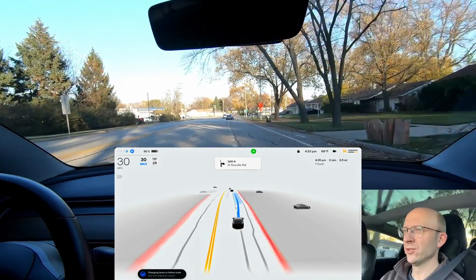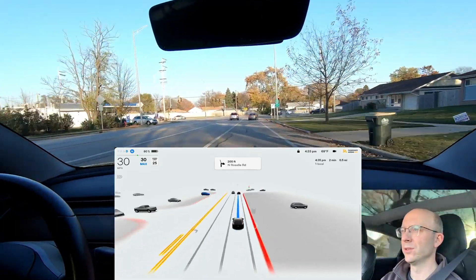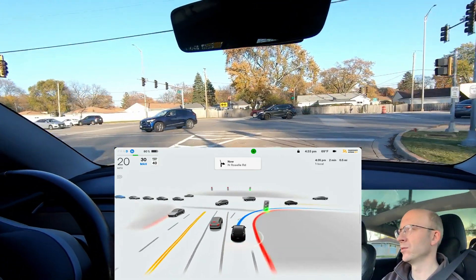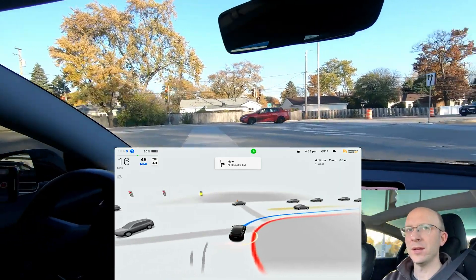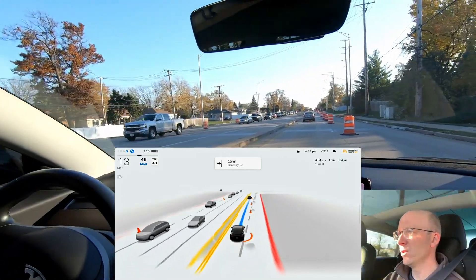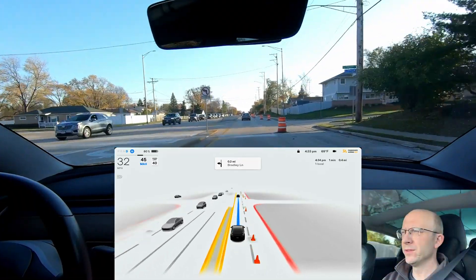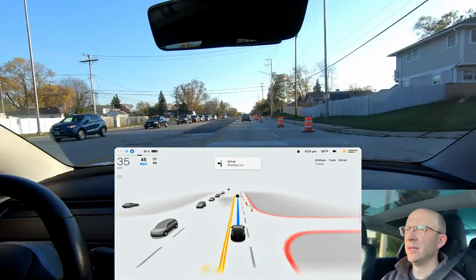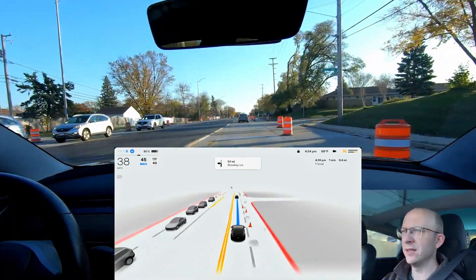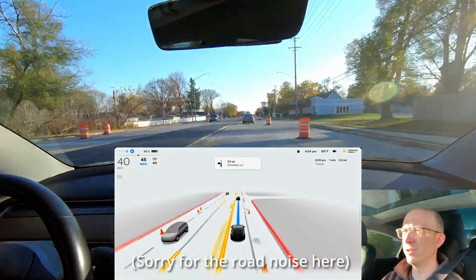The right turn signal turns on and we get into the far right turn lane, the only turn lane here, turning right onto Roselle Road. It just came through the back roads and we turned right on a yellow arrow — did that really well. It avoided the construction cone there, which made me a little nervous, but it made it through just fine. Now what's really interesting is the unprotected left turn coming up on Bradley Lane — looking for some force on the steering wheel.